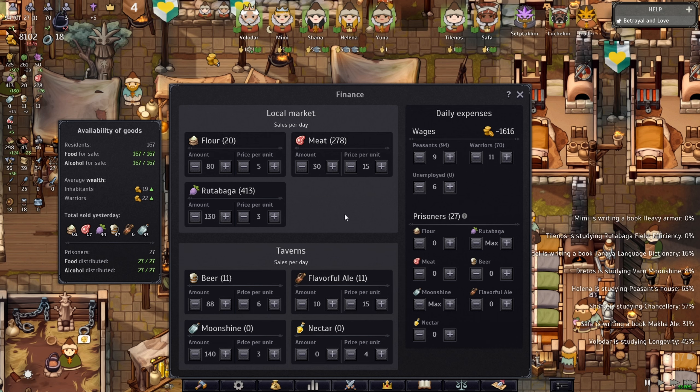Hi guys, how to make maximum profit late game. Right now I am very very late game, I have almost every building, and I'm going to show you how I do it very fast. Right now you see the wages is 1616 and I give nine gold for peasants, nine gold for warriors 11, and six gold for unemployed people.